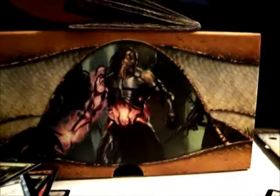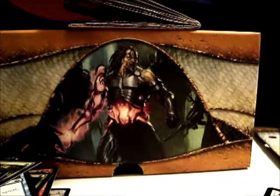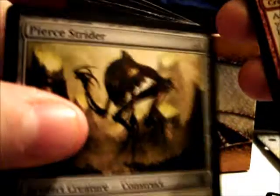One more pack — I'd like another big hit, although I can't complain. Going through this pretty fast. Drone. Marauder. Ringleader. Savage. Rhino. Norn. Digester. Sabotage. Courier. Flensermite. Relic Warder. Anatomist. Strider. Galvanoth — that's the rare.